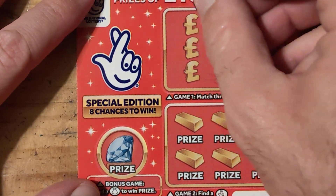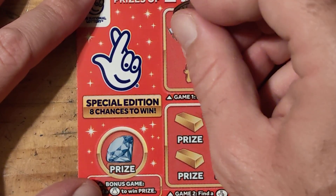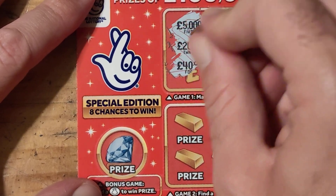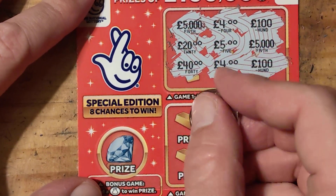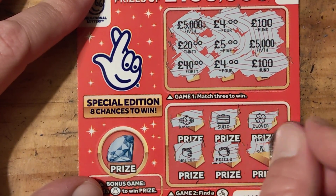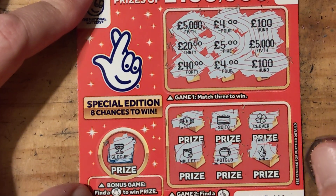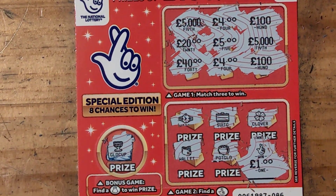There you go. 5,000, 4,100, 20, 5, 5,000, 40, 4 and 100. Bit watch, suitcase, clover, wallet, pot of gold and we have some fingers. Come for a money bag and we have a gold cup — our fingers are going to do this. Nice, pound rough the mark guys, which is good. Won't be a bad video, which is brilliant. It's always nice to get something back.